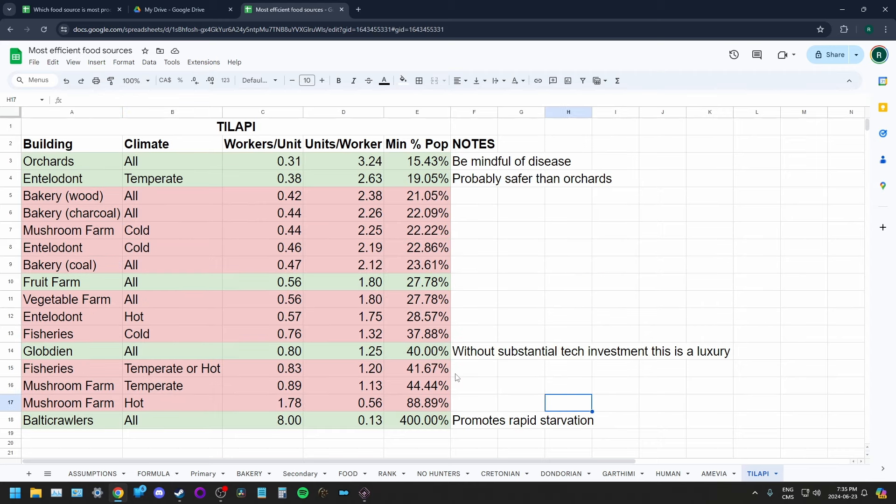Tilapes are actually pretty excellent at feeding themselves. Orchards are your best bet, and Intellidonts are a very strong option — Tilapes are just about the best race at producing meat. You might want to run with Intellidonts from the beginning. The difference between orchards and Intellidonts is small enough that it might not be worth the risk of orchard disease. Livestock disease is easier to recover from, as long as you keep a stockpile and don't sell it all. Fruit farms are not a good option, and do not try to make meat from Baltic crawlers with Tilapes — it's basically the least efficient food source there is.